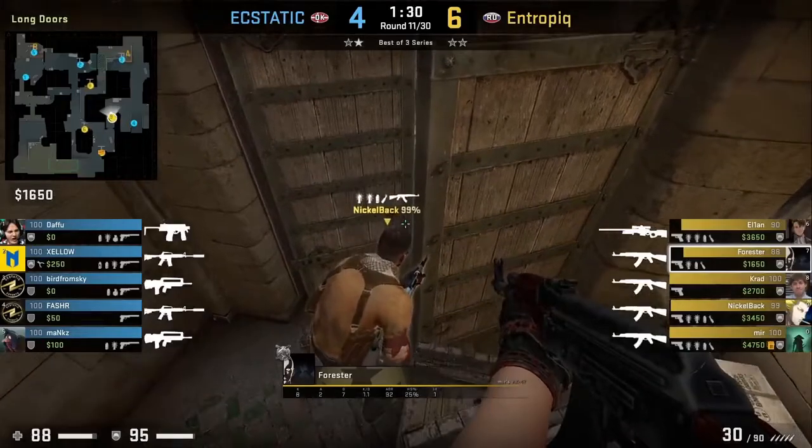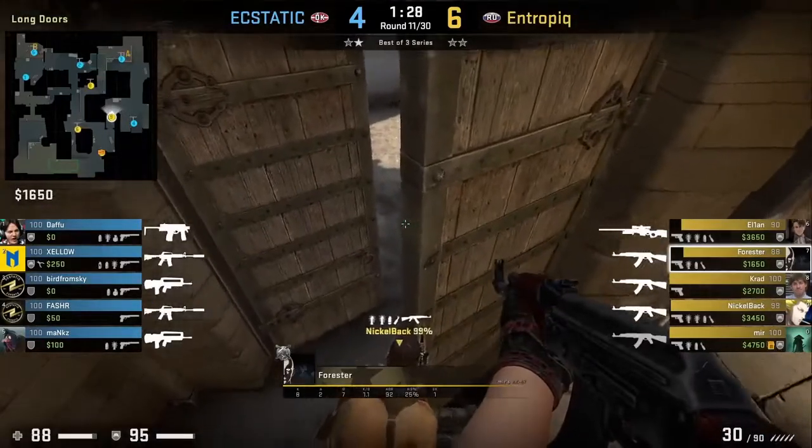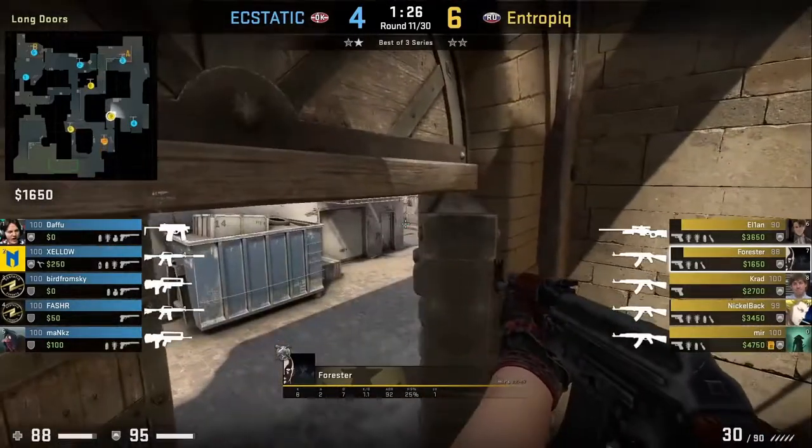Then Forrester will get on top of Nickelback and peeks out the door where he can see the corner. He doesn't spot anyone and he continues to hold.